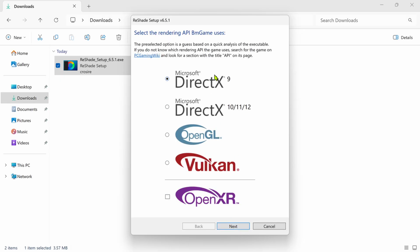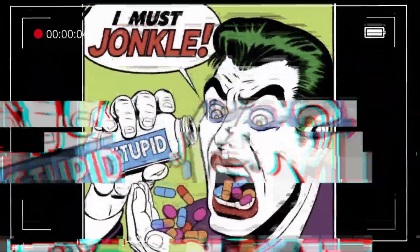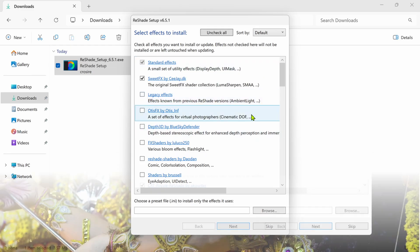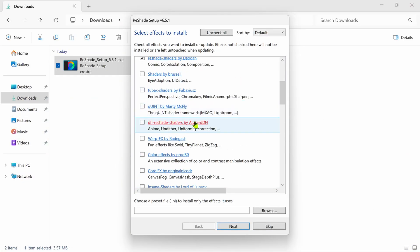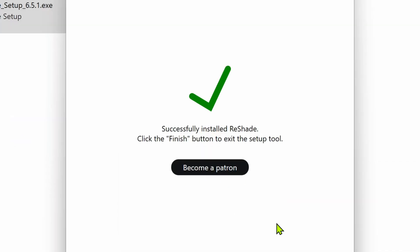Now, select the API the game uses that you're trying to remaster. In our scenario, Batman Arkham Asylum is using DirectX 9, so I am going to keep it DirectX 9 only as it's already selected, then hit Next. Now it is time — choose the shaders and effects that you would like to use to enhance your game. These are the shaders and effects that I generally use in most games. You can also check out the description for the info on each particular set of shaders and effects. After you're done, click Next and wait for a few seconds for Reshade to install all those selected effects and shaders for your game. After that, you can either choose to support the devs, or directly hit the Finish button. That's it for the installation part.